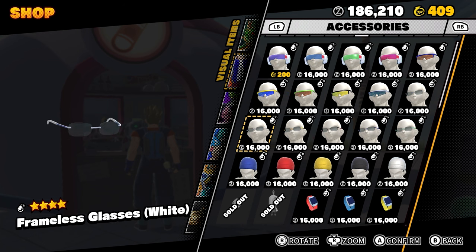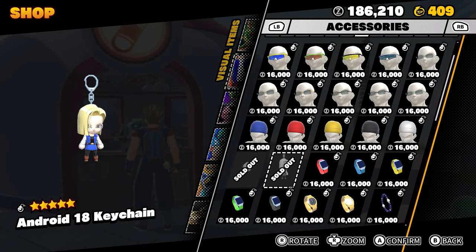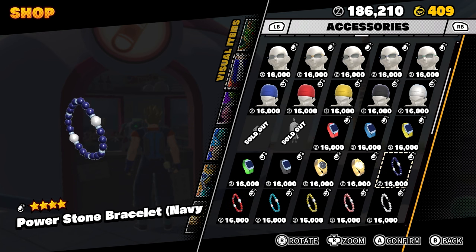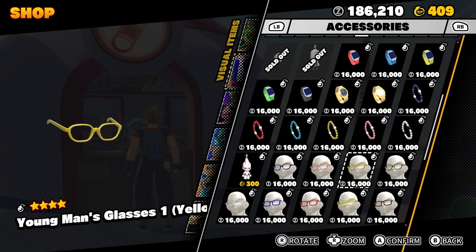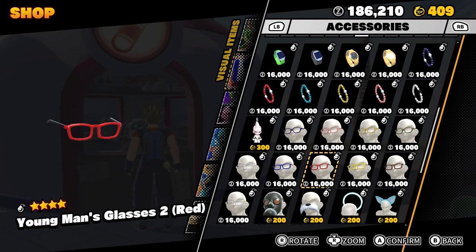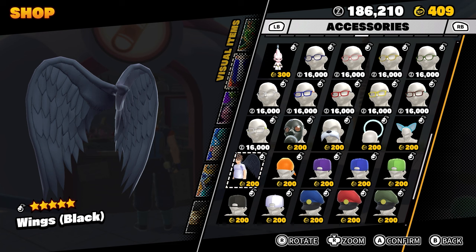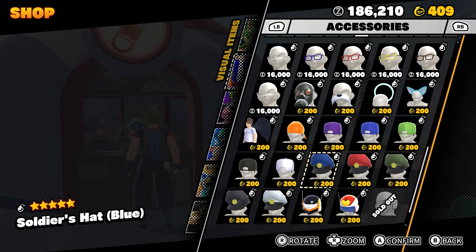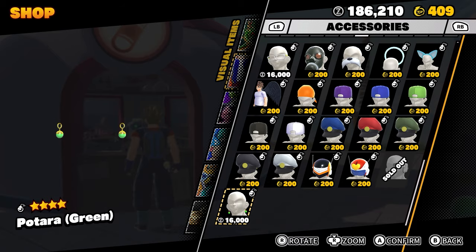Coming back to the Bardock Bandana — I believe Bardock's Bandana and his whole set was released in Season 2 of Dragon Ball The Breakers. Breakers fans got to mess around with his Bandana as well as other stuff like Whis' clothes that Xenoverse 2 fans didn't have, and Xenoverse 2 fans were very upset about it.